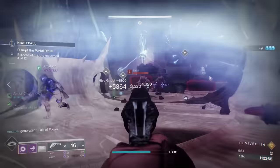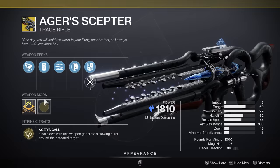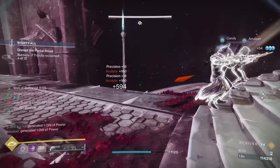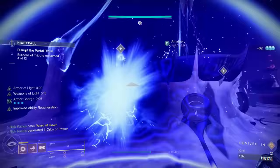Moving on from there, we have Beyond Light Exotics, and honestly there's really only one that stands out significantly, and that's going to be the Ager's Scepter. This is one of the best stasis enablers in the entire game. If you get a kill with this thing, in a pretty large area around that target it's going to freeze everyone around there. You throw this on a stasis build and it is going to improve that build dramatically. The amount of synergies the Ager's Scepter can create, and how good this weapon is at crowd control, is just insane. I've used it all the way up to Grandmaster Nightfalls and it's still been very effective. If you own Beyond Light and have access to stasis builds, the Ager's Scepter is a great purchase.